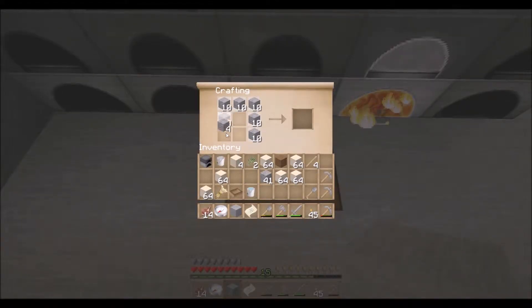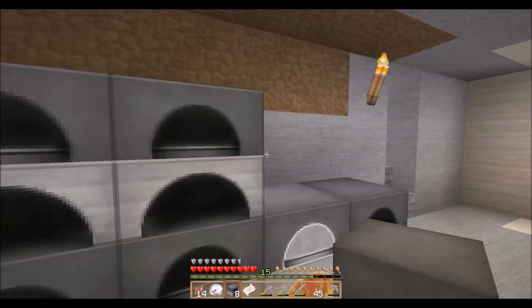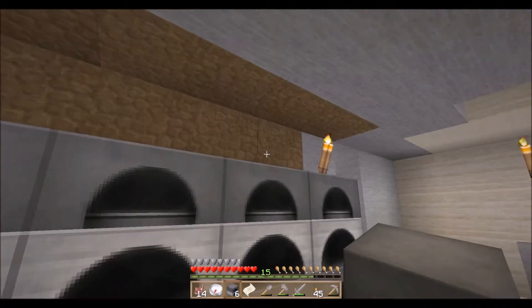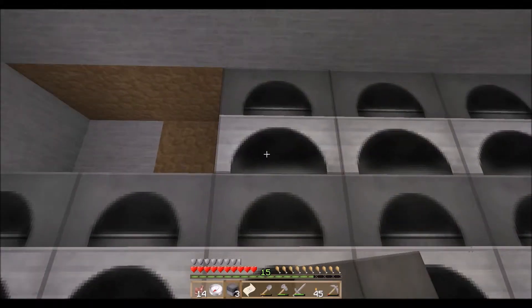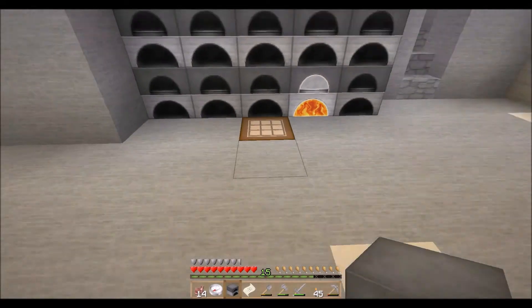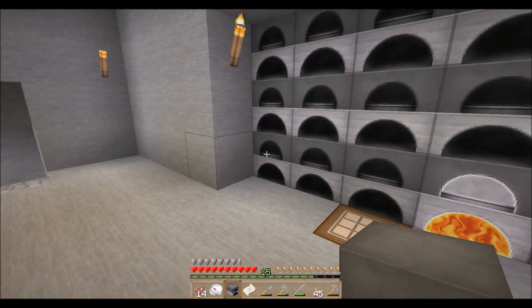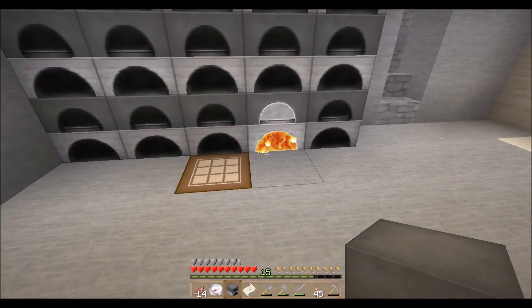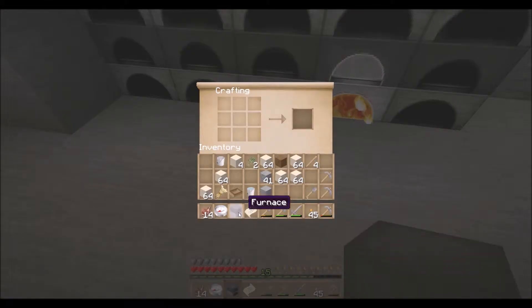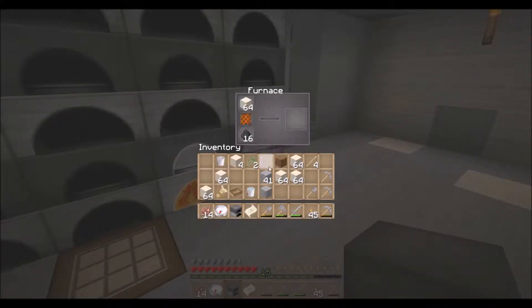Let's get eight more furnaces made. If I have to, I'll cut down a bunch of trees and we'll get chests down here. I'll do some charcoal and get all these filled up until we can get more coal. For right now, I want to get glass made. I don't know how much I'm going to need, so I'm just going to stick a bunch of sand in here.